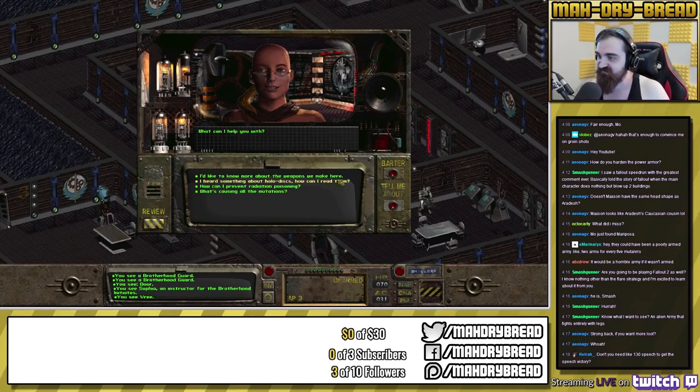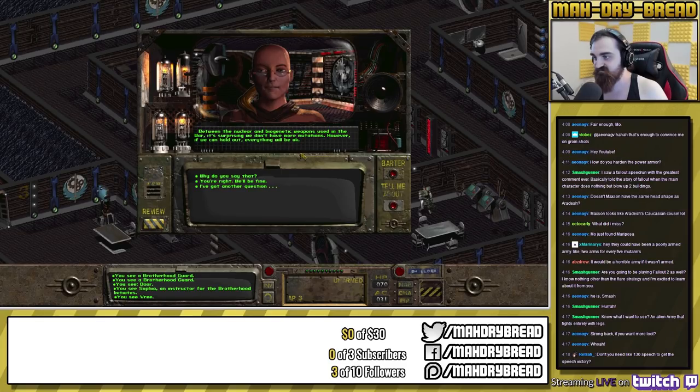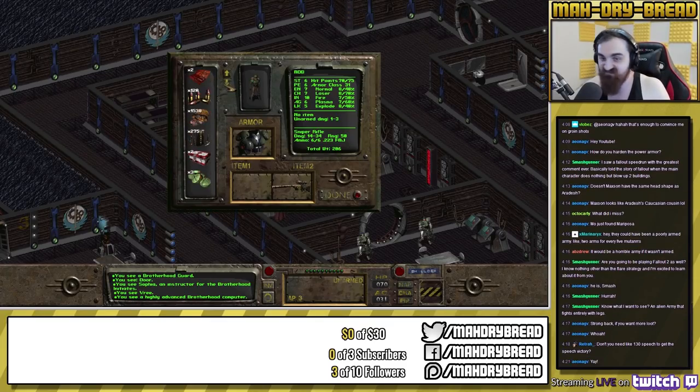Talking to Vree about mutations. She explains: between the nuclear and biogenic weapons used in the war, it's surprising there aren't more mutations. However all the mutants she's studied have been sterile — they can't breed. If we could clean up the mutation sources, we could outlive the mutants. She hands over a holodisc with copies of her autopsies on mutant corpses proving no mutant could reproduce successfully. That's the item you need to beat the game with a speech victory. If you have negative karma she won't talk to you and you'd have to pickpocket it, but we're positive karma.